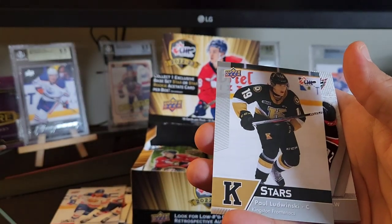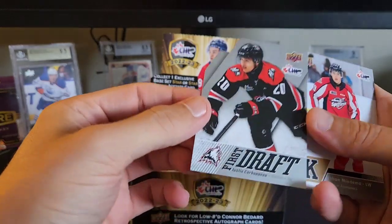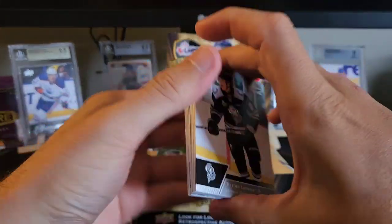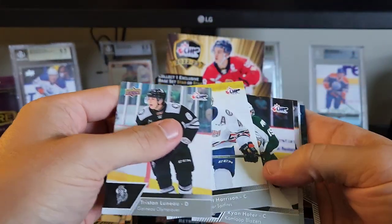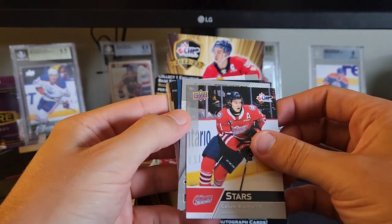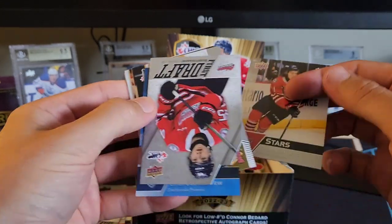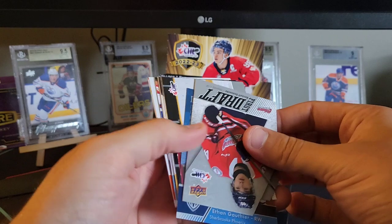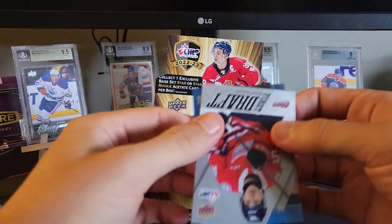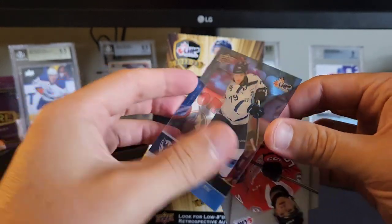The stars of Paul Lidwinski. We got a first draft of Justin. Looks like we have our acetate card here — first draft and an acetate card. Our stars is Callum Richie. Our first draft is of Beckett, and the acetate card behind it is Ethan Goofy. Very nice.